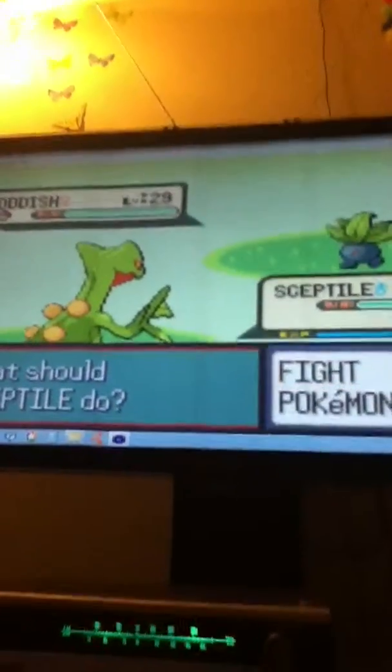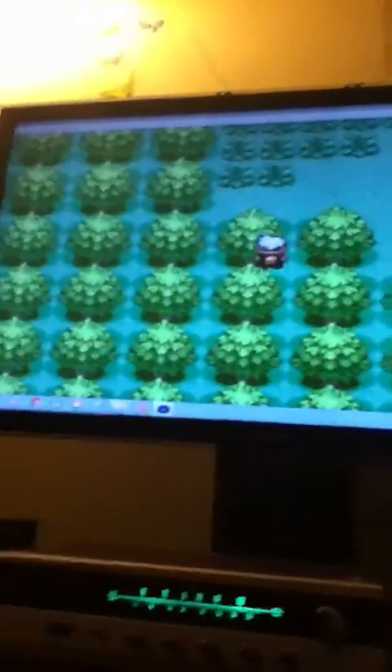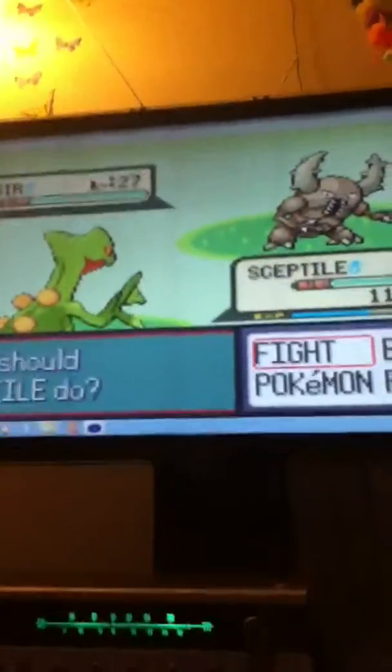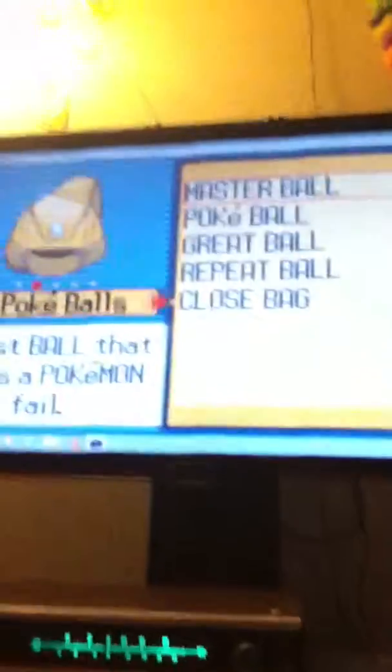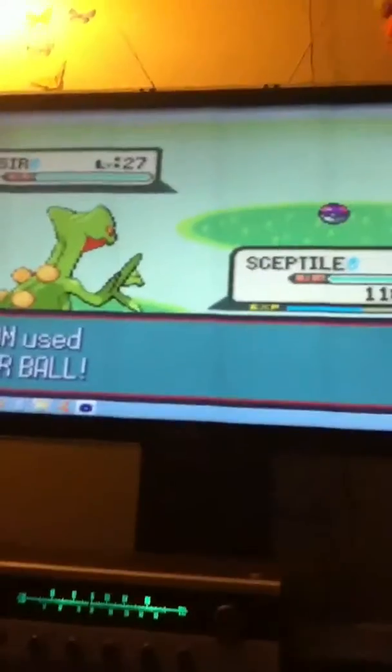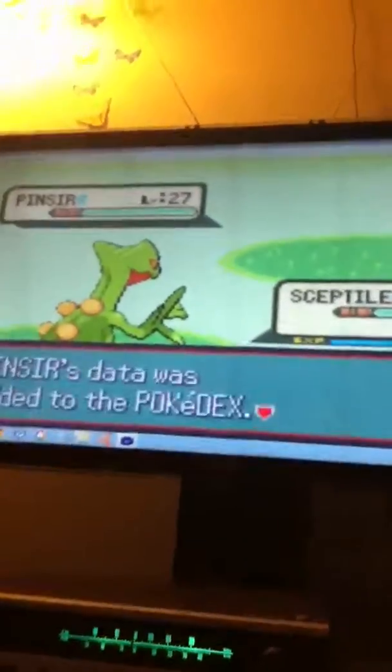There are Oddish and all that other stuff. There was a Wava Pit place somewhere here. Get your Offery. Oh, Pinsir — I haven't got this guy yet. If I attack him with even one attack he'll die, so I'll just use the Master Ball, which I got from cheat codes.